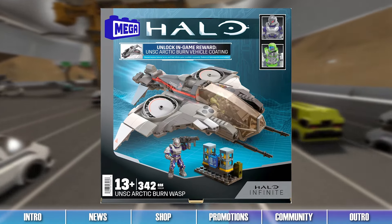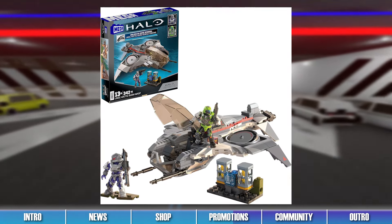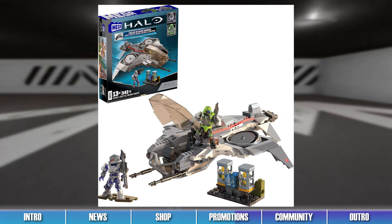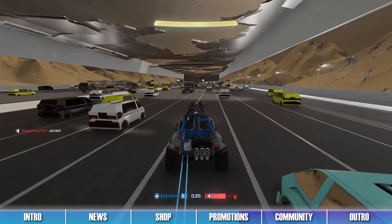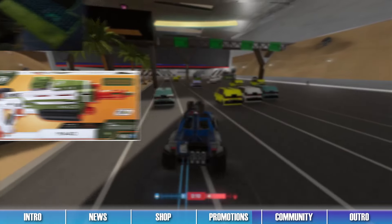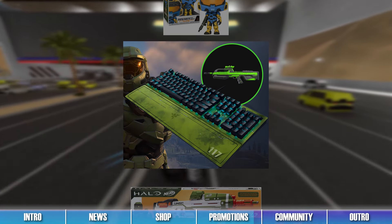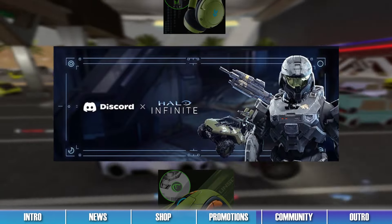A new vehicle coating can be earned by purchasing a recently released Mega Constructs set. By purchasing the new Mega Constructs UNSC Arctic Burn Wasp set, you can get yourself the Arctic Burn Vehicle Coating for Halo Infinite. After purchase, a code can be found within the box which can be entered on the Halo Waypoint website to receive the coating in the game. If you want to stylize your vehicle with this sleek exclusive coating, purchase this set and strike fear into the hearts of your enemies on Big Team Battlefield. Check out the Infinite News website for more information about any of the ongoing Halo Infinite promotions.